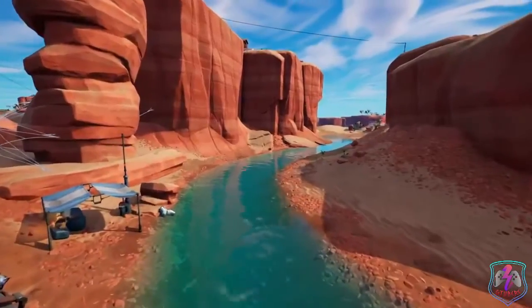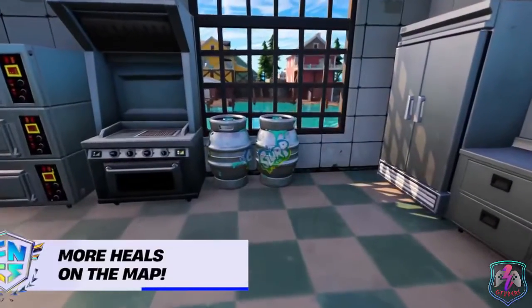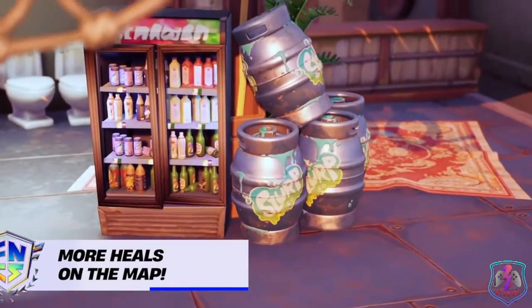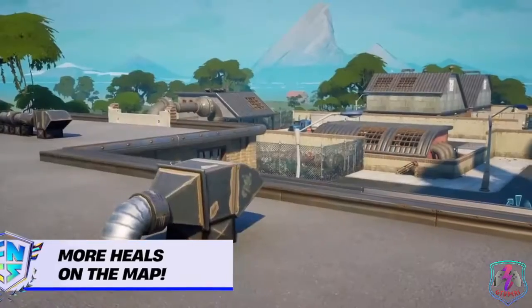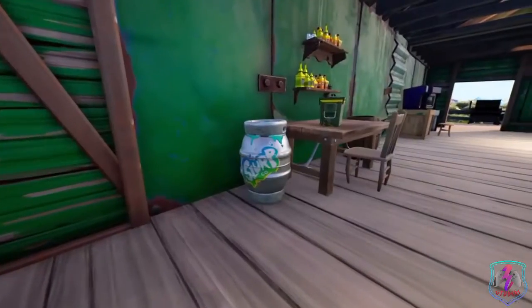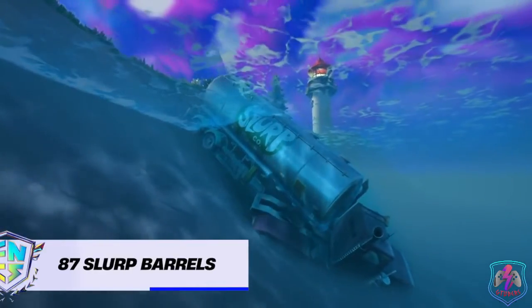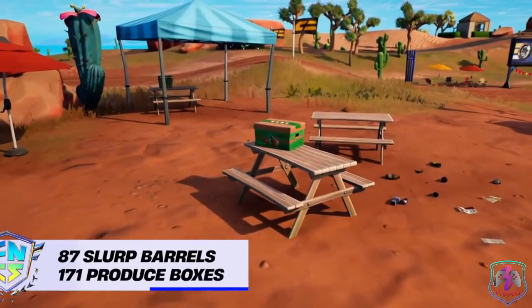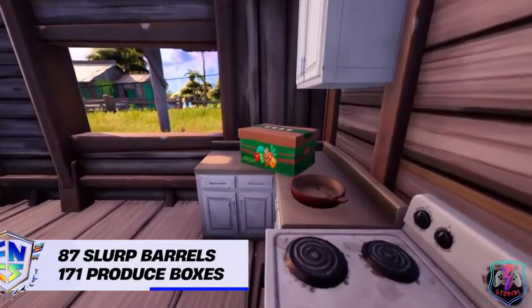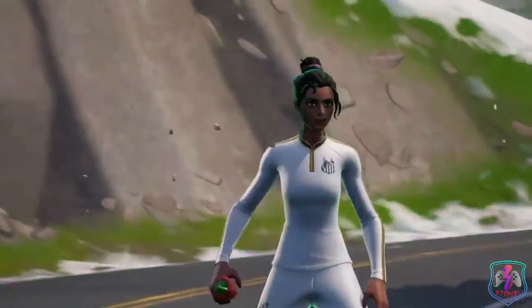Let's dive into some of the new changes and their effects on competitive play. The first change that will seriously impact the way competitive games are played out is the large abundance of environmental heals now available on the map. Previously in Chapter 2, slurp barrels were mainly located at Slurpy Swamps, but now in Chapter 3 Season 1 there are 87 slurp barrels distributed rather evenly across the map. Similarly, there are also 171 produce boxes spread relatively evenly throughout, giving players access to free shield and peppers for enhanced movement speed.